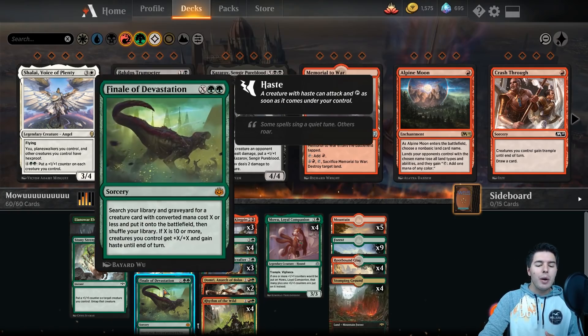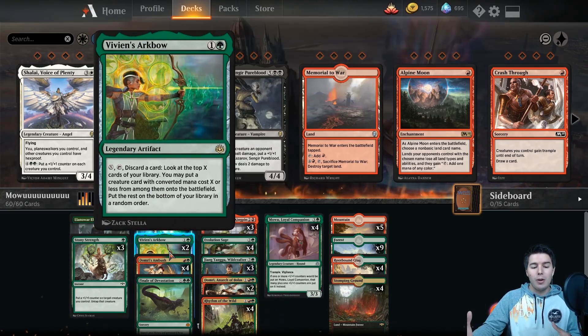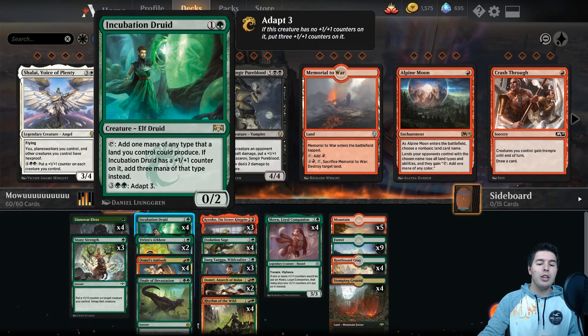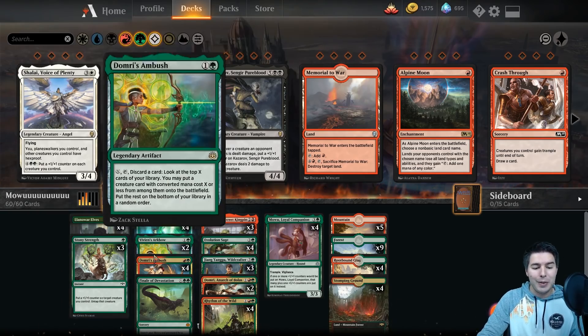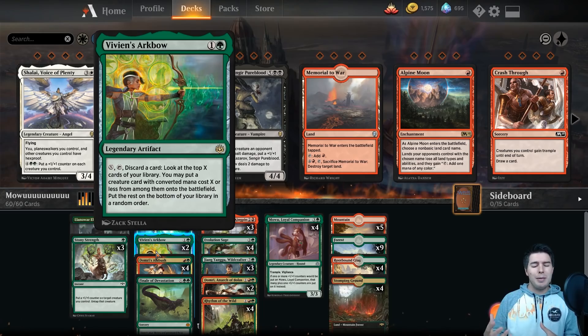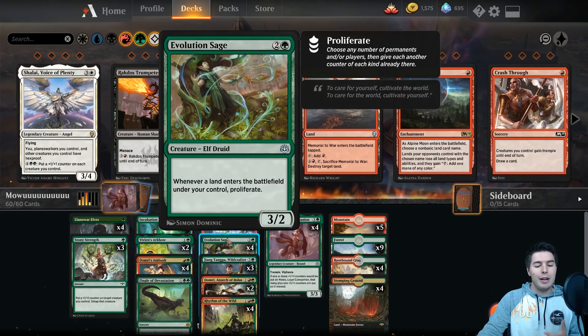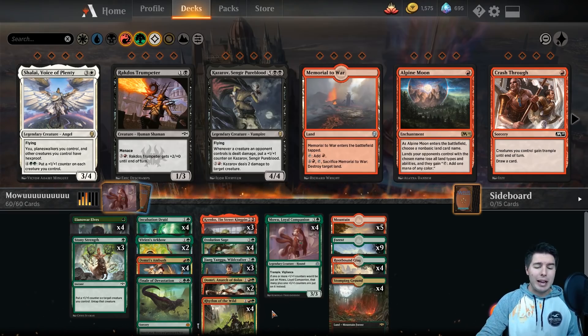I decided to go ahead and bring out one Finale of Devastation — with trample and vigilance it's very good to hit with Finale of Devastation. We're also ramping so much that sometimes we could get to that 10-mana spot, because we have our Incubation Druids with lots of ways to give them counters. Vivian's Arcbow is there because with so much mana we want to make sure we're getting our creatures onto the battlefield. Rhythm of the Wild makes sure we're getting counters onto our creatures as well. We tested this on stream yesterday and it did so well that I wanted to bring it out again.